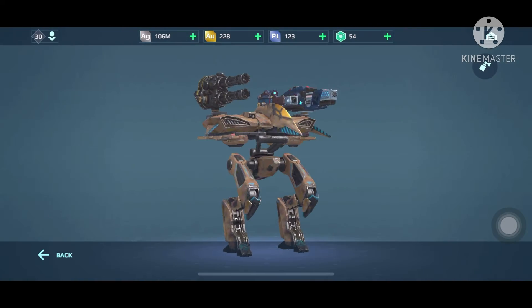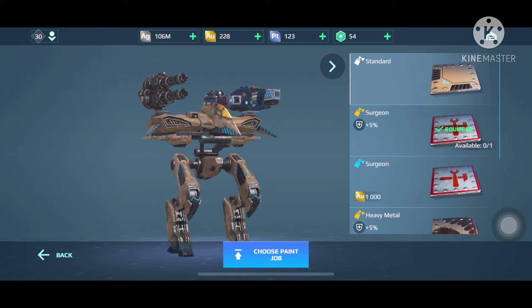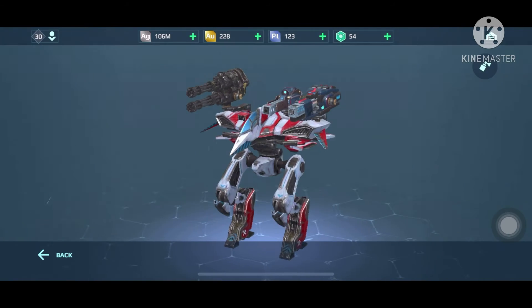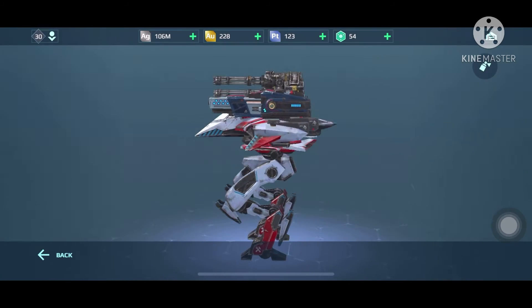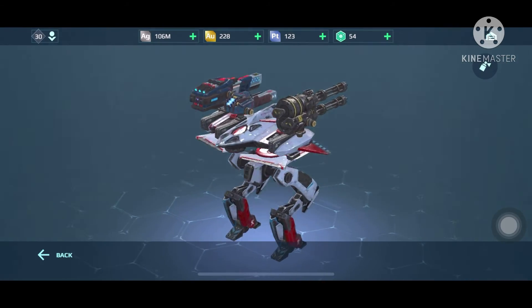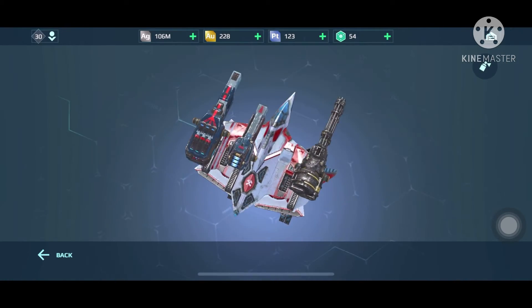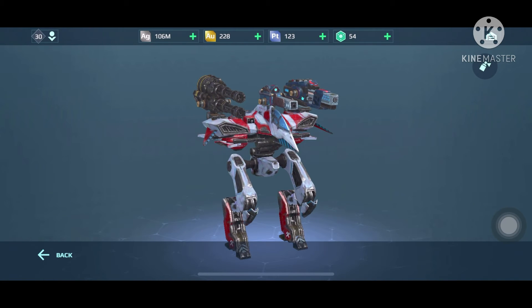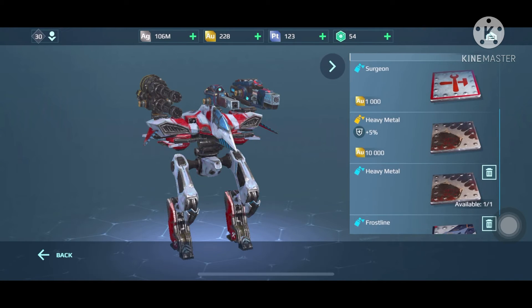We have a skin that gives 5% more durability. This white and red design looks really nice — this is my favorite one because it gives extra durability. It looks like an ambulance or a jet somehow.